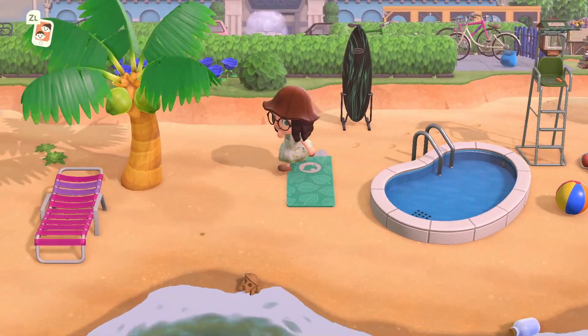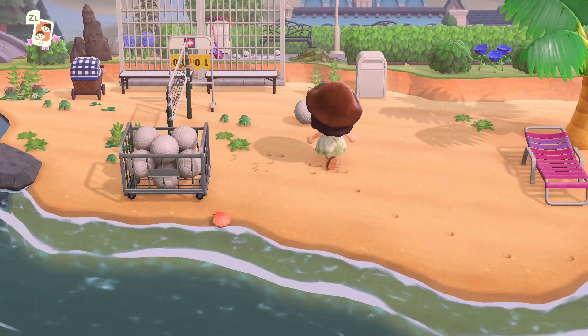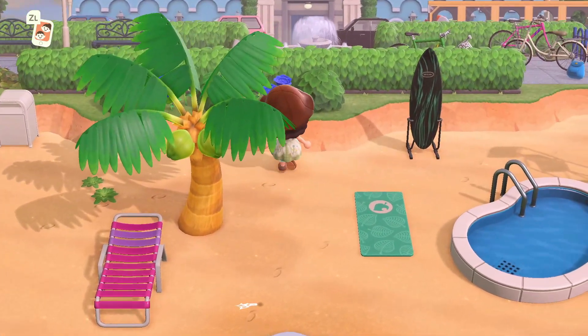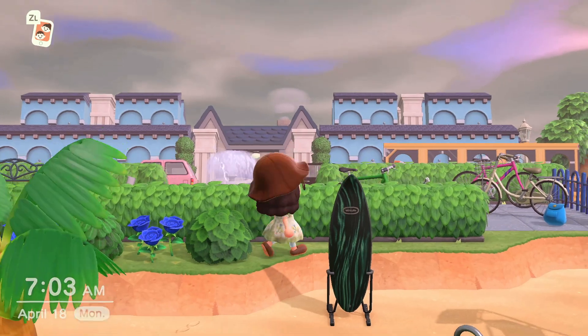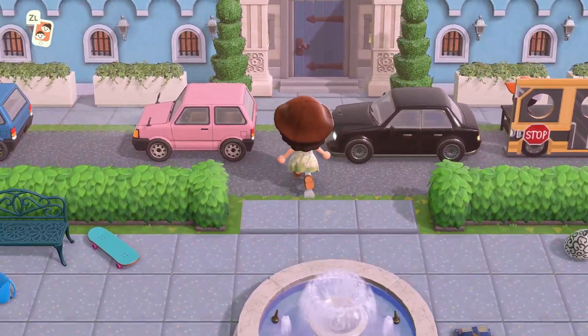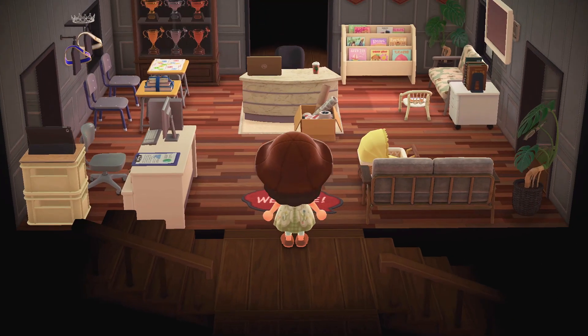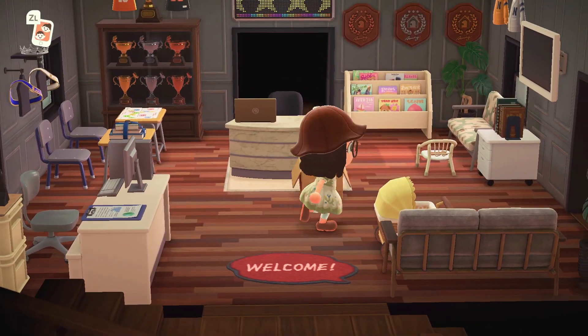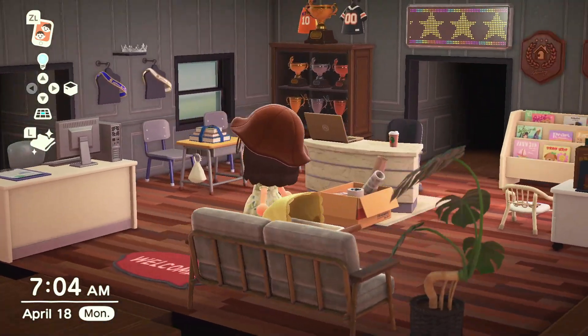If you pan up, you'll see the school area. I'll take you down here first — I just have a few beach items, and over here I have the volleyball team for beach volleyball. But if you look up here, you'll be able to see my whole school with the school bus in front of it — school is in session! I made my house into the school. I think it's so fun; I really enjoyed decorating the inside of the school — I don't usually decorate inside very often but with the school I did.